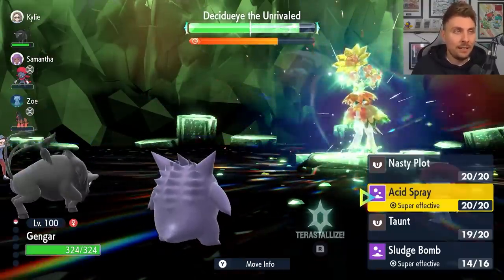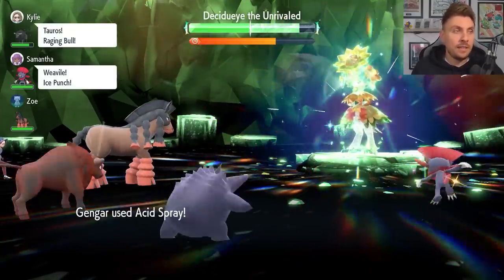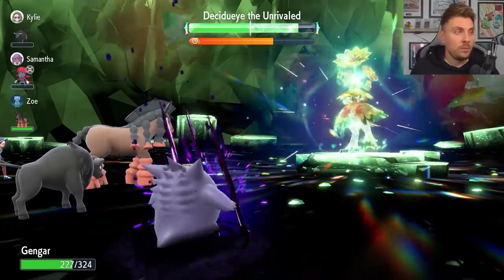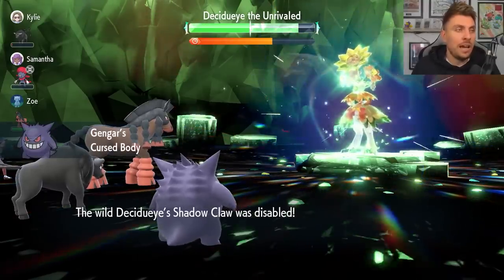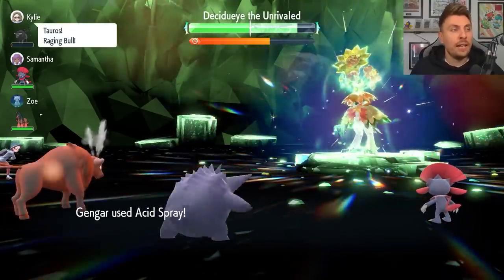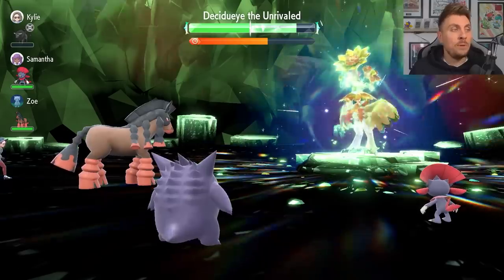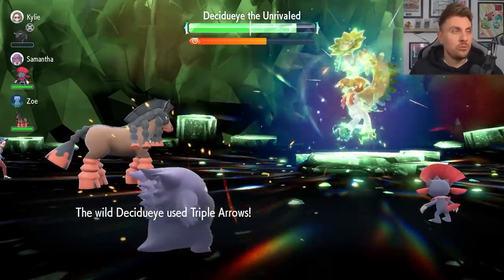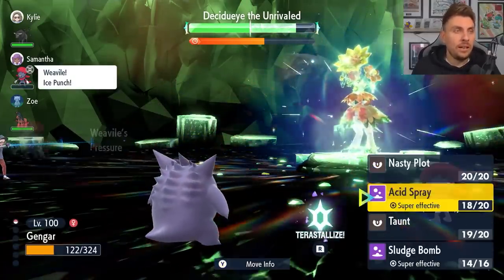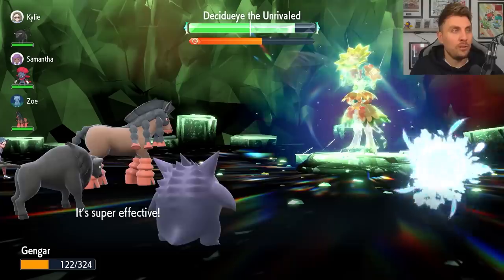Now that it's nullified the stat boost on its side of the field, it's not going to do that again throughout the raid. So we can concentrate on going for the Acid Sprays — we've already used two Sludge Bombs. After this Acid Spray, we're going to be in a position where we can Terastallize. We want to reduce the Special Defense on the Decidueye. Curse Body might activate — if it does, don't Terastallize yet. You want to get three Acid Sprays off before Terastallizing, be in as healthy a position as possible, and commit to getting the Decidueye's Special Defense down to minus six.